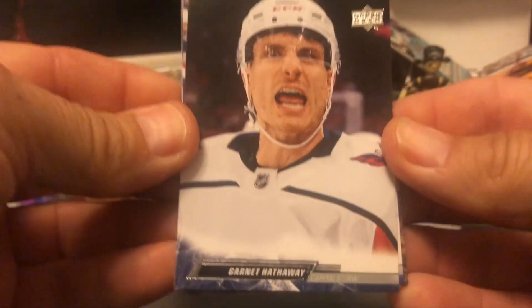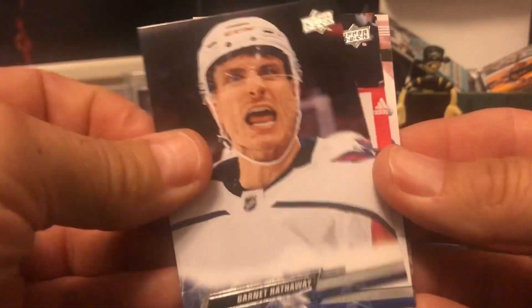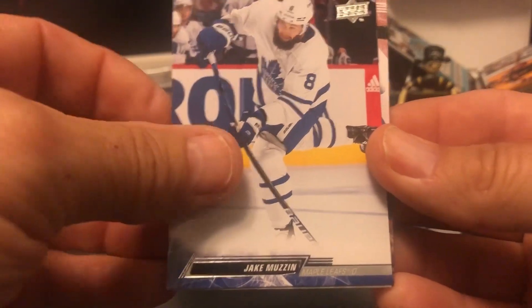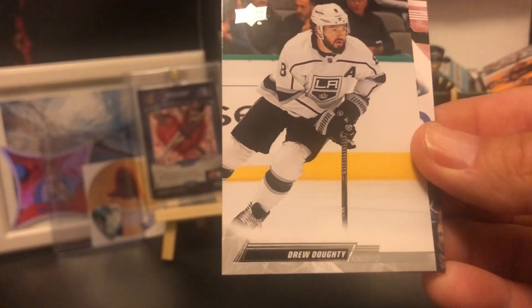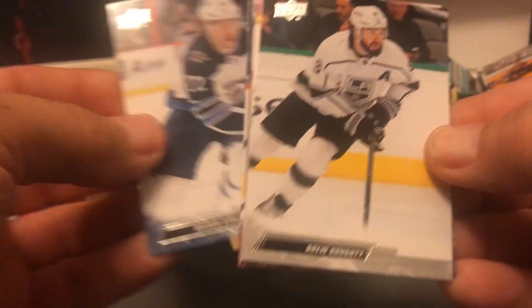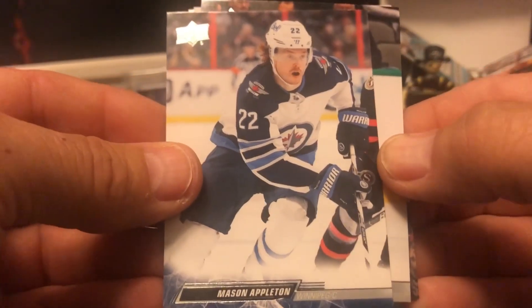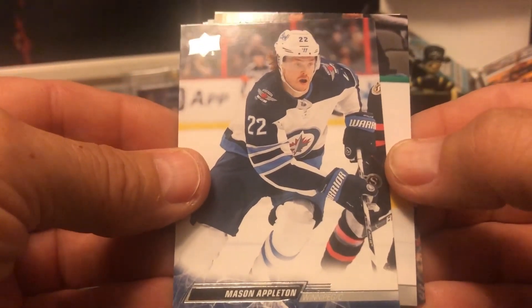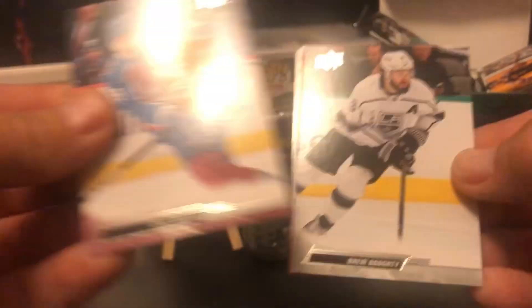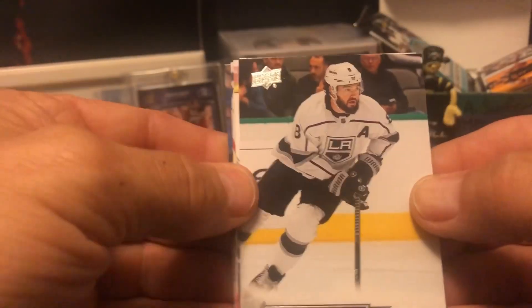We'll start off with a Garnett Hathaway, Jake Musen, Drew Doherty. You know, you never know — that one package I opened had the Young Gun right off the bat. There's Mason Appleton, and Kale Macar.